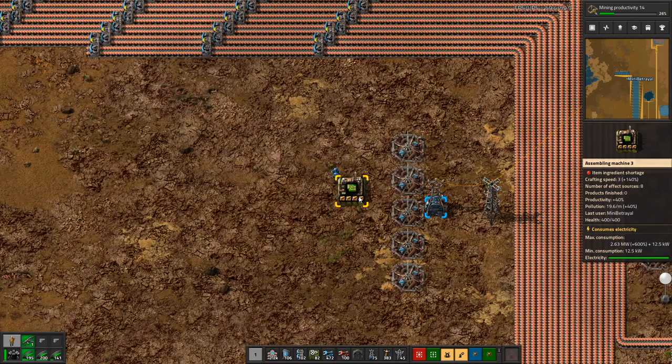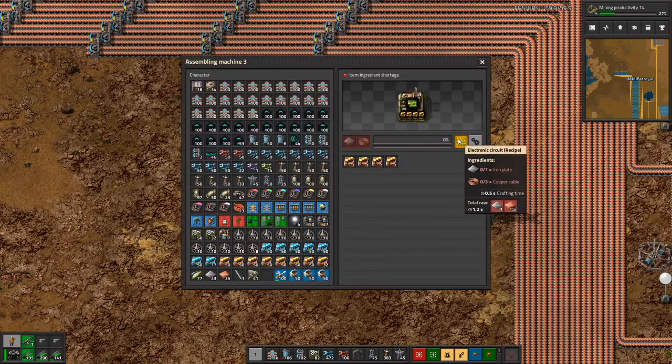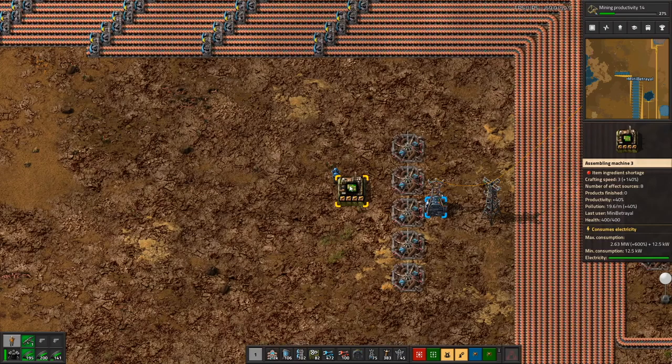Using that setup we would need 36 machines. I can't quite do six rows of six because to get the number of green circuits we need, we actually need over six and a half blue belts worth. Six rows of six won't cut it. If I did 12 rows of three, let's see how much copper that requires — it needs 18 copper cable per second per machine, so three in a row would need 54 copper cable per second.